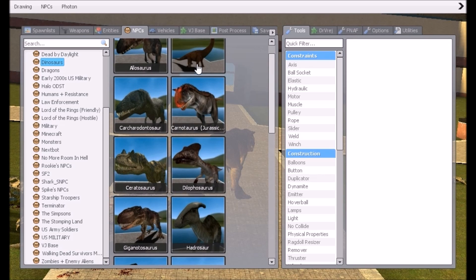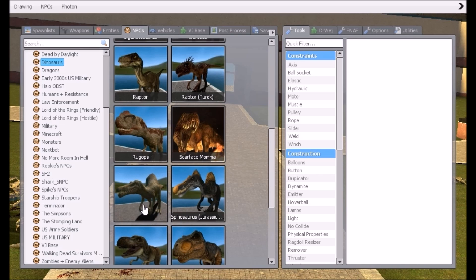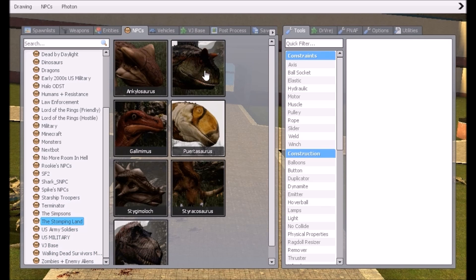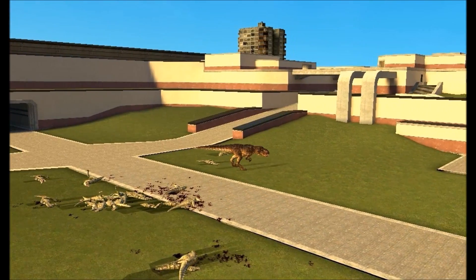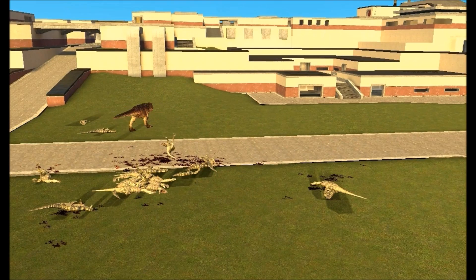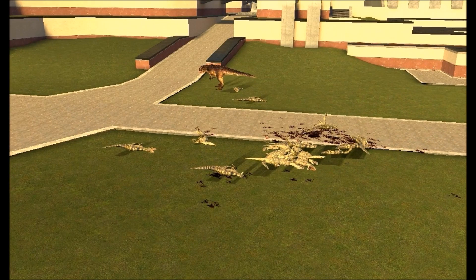Let me know what your favorite dinosaur is. We've got the Daloposaurus, the Spinosaurus, and more — it'll be very interesting to see what battles you'd like. Let me know in the comments what dinosaur battles you want to see. We also have the Stomping Land NPCs: the Ankylo, Stegosaurus, T-Rex. Would you like to see dinosaurs versus soldiers or other NPCs? Let me know below. Thumbs up, subscribe if you're new, and as always thank you for watching. Happy gaming, peace!